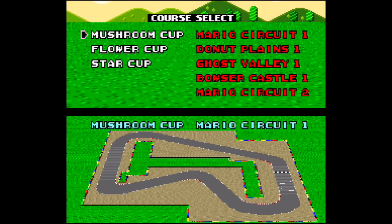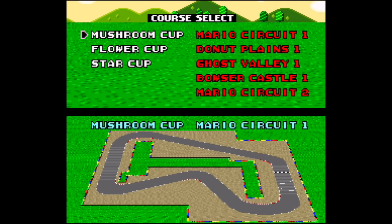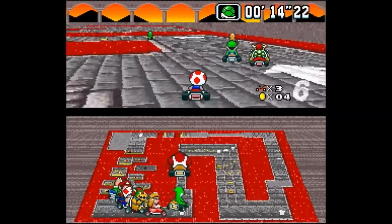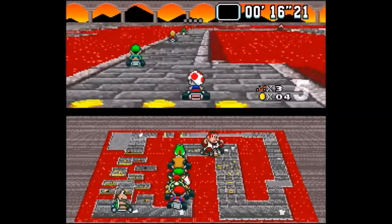The course select screen also has changes — or should I say 'coarse select,' because 'select' has been misspelled in the prototype. Regarding the cup select text on the left side of the screen, in the proto it defaults to white and flashes red when selecting a course, while in the final it defaults to red and flashes white.